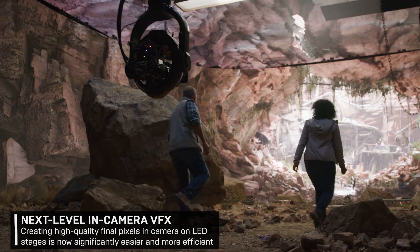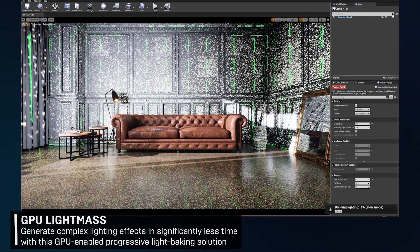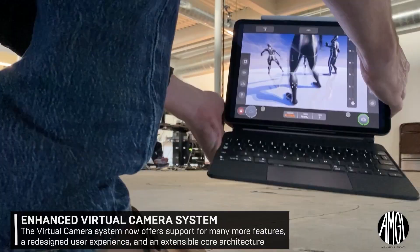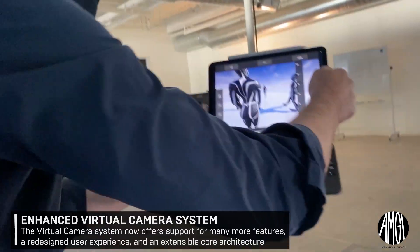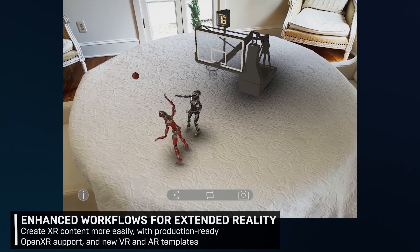Hello everyone! Get ready to start your engines with our latest update to Unreal Engine 4.27. The 4.27.1 Hotfix is now available on the Epic Games Launcher and GitHub. Download the new version and, while you wait, explore the complete list of changes on the 4.27.1 Hotfix forum thread.